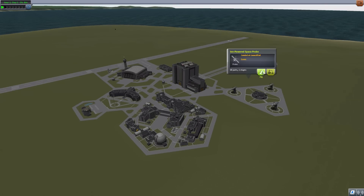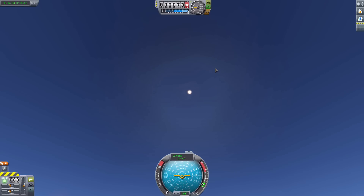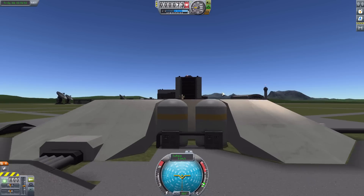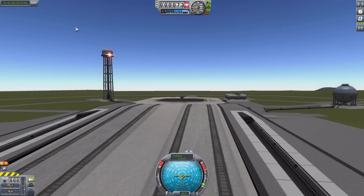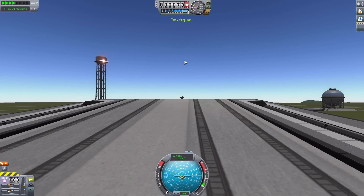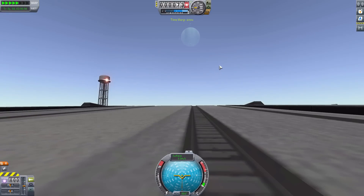Now let's go to the last probe to show off the sort of view you can get from Kerbin itself. Let's look at the horizon because it's interesting. There is our sun. We'll accelerate time - watch as they all come because they're orbiting directly in this path. There goes Jool rising from that direction.